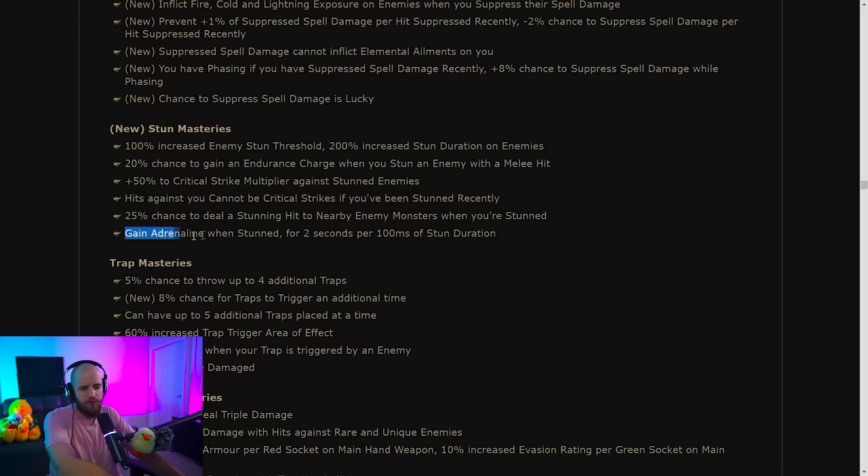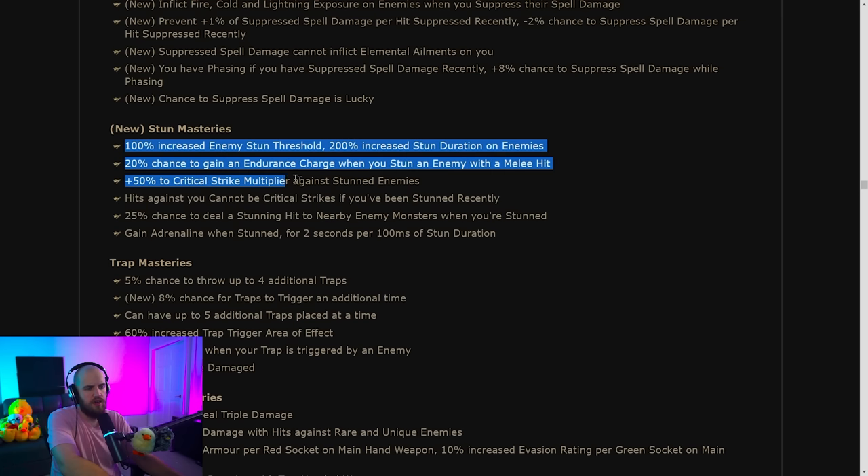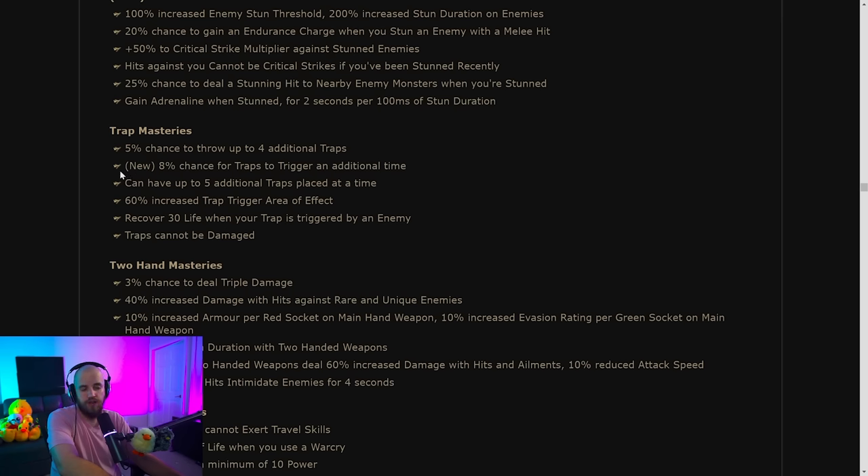New stun masteries: I'm not super happy with any of these, but someone will abuse them. Gain Adrenaline when stunned and for two seconds per 100 milliseconds of stun duration — useful for almost no builds, but some big brain person will figure it out. There's a 25% chance to deal a stunning hit to nearby enemies when you're stunned — some kind of weird self-inflicted stun build might perma-stun bosses with this. It'll probably need to be nerfed.